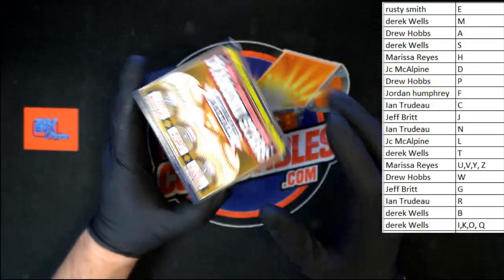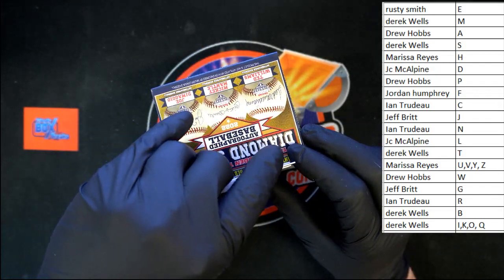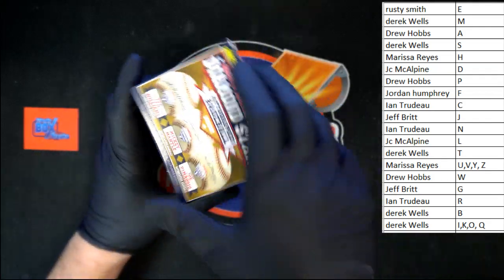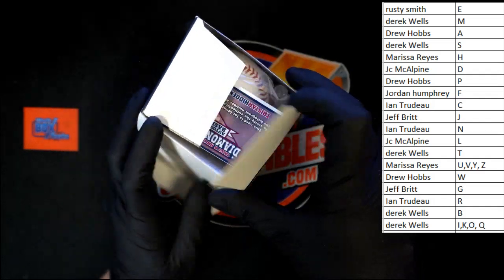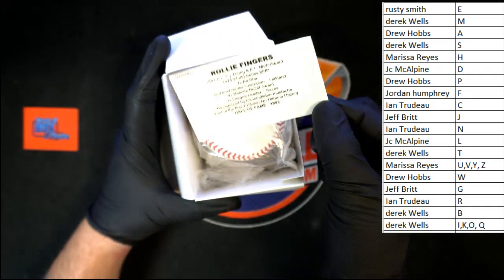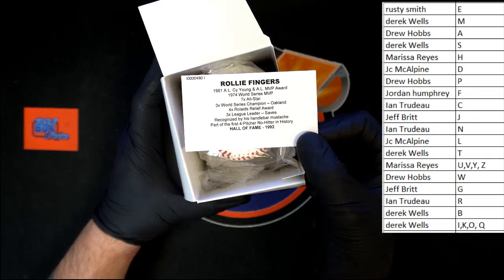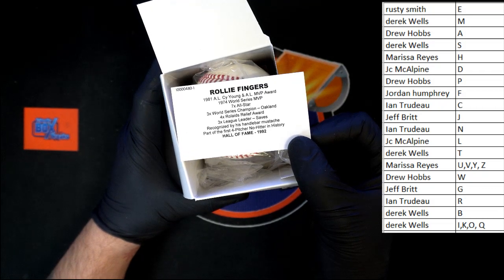We're going to cut the seal on the box, and that's it — trading has closed, it's go time. Our auto is going to be... Rollie Fingers! How about that for last name letter F? You asked who's got letter F — Rollie Fingers right there.